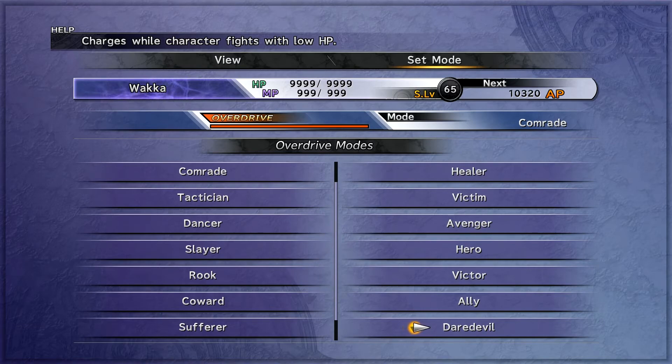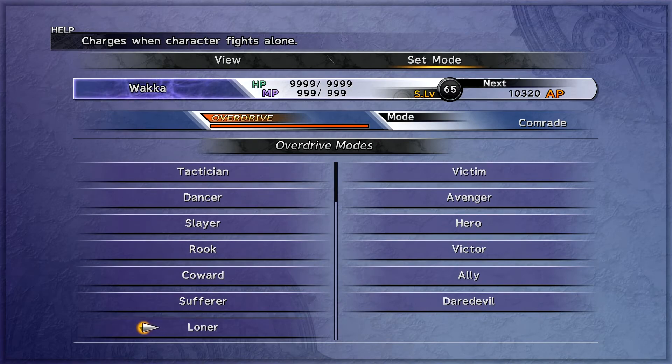Next up is Daredevil. Daredevil increases your overdrive gauge by 16% every turn your character is in critical HP — in the yellow. You could do a full Final Fantasy 8 style run where you have one character constantly in critical HP and they fill up their overdrive gauge very quickly, but that's not typically the way I play this game. It does take quite a few turns to learn. Yuna learns it quickly at 90 turns in critical condition; Oren learns it the slowest at 260 turns in critical HP. Remember, he's your tank — he shouldn't be there too much.